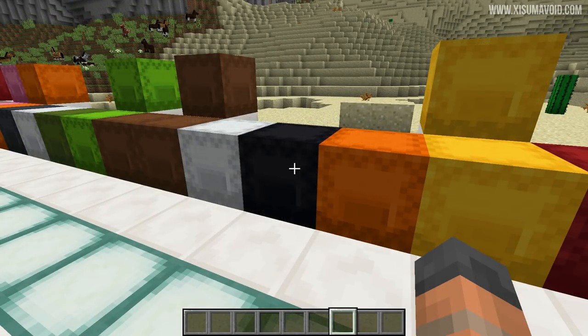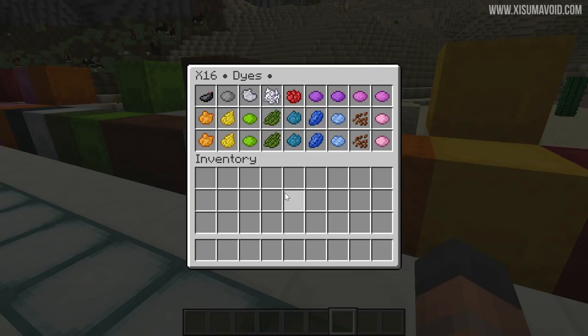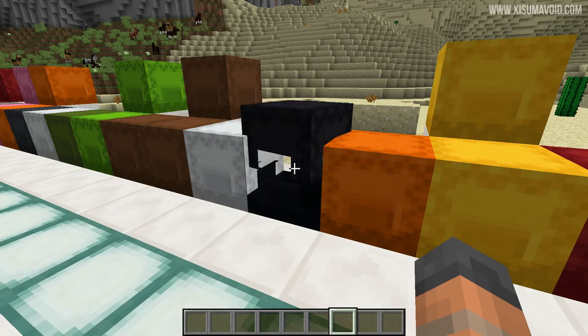This one is essential — it's a shulker box full of dyes. You've got room for two of some colours, so pick your favourites and put them in. Dyes are useful for so many things: dyeing terracotta, dyeing glass, dyeing leather armour — whatever you're up to, you might need some dyes at some point.